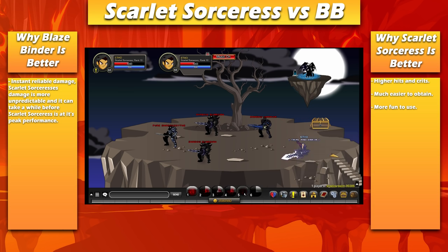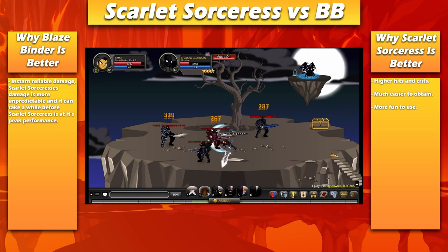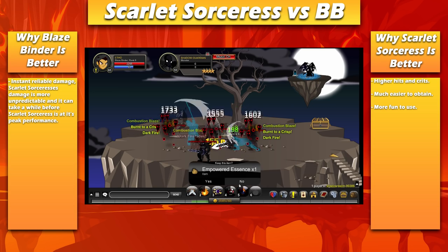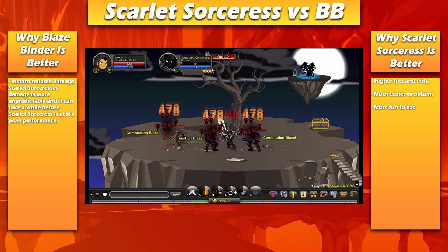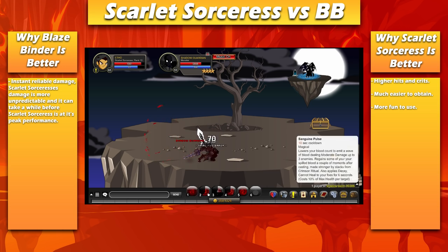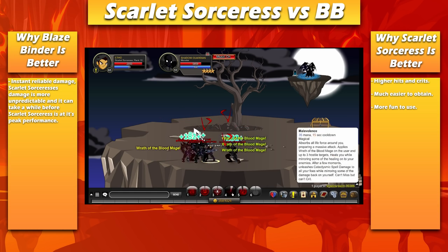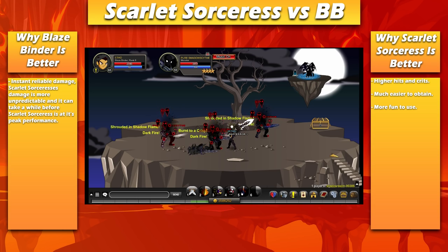It's really, really close. What's important to take away here is that Blazebinder is a Tier 2 class — what that means is you need to find multiple other classes to get Blazebinder, and that makes it really difficult to get. Whereas Scarlet Sorceress is really easy to get. You could go to slash join Tower of Mirrors, just go to someone who's fighting Scarlet already, and you pretty much just need to kill her a couple of times — for me it was like over 400 times — and you get the class. It's pretty easy. Any player can get it. It's a free class. Whereas Blazebinder is really, really difficult to get.